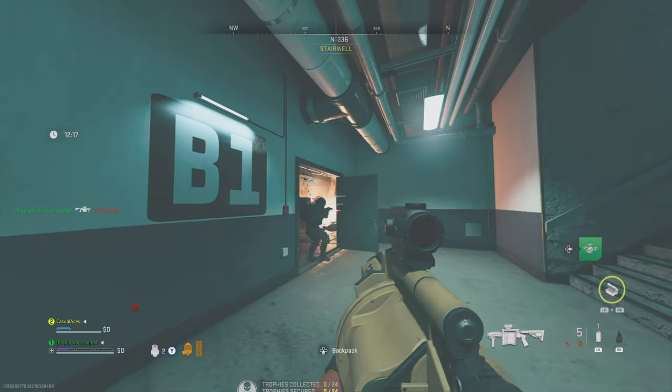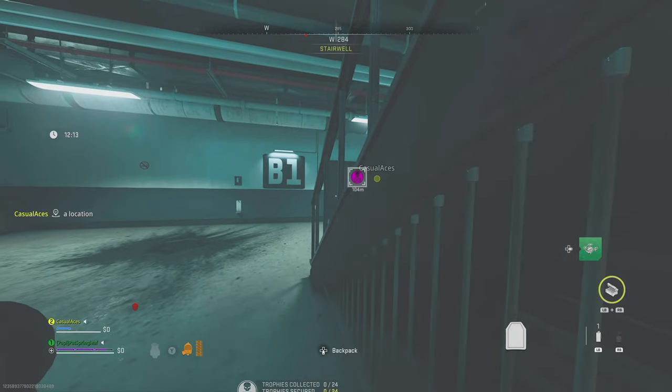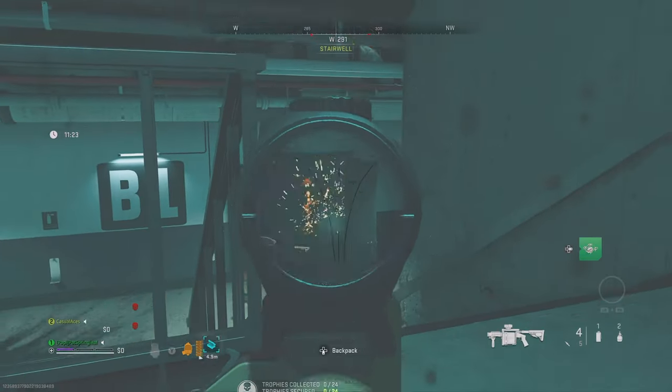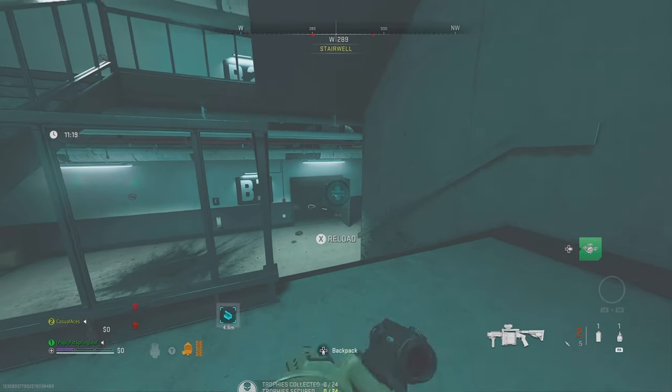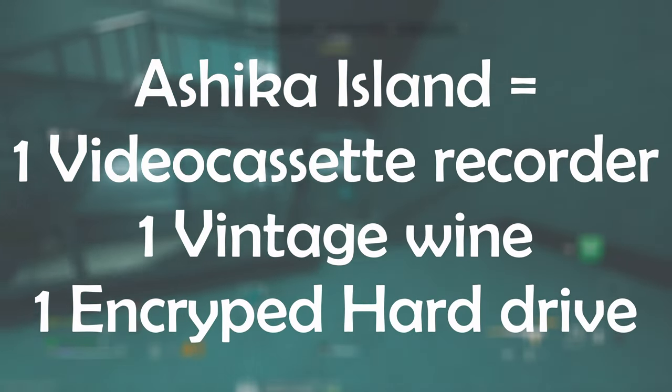In Building 21, we can get a skeleton key with two uses by going to the shop and bartering for one, but this time we'll need three encrypted hard drives. Then finally on Ashika Island, we can get a skeleton key with just one use by bartering one video cassette recorder, one vintage wine, and one encrypted hard drive.